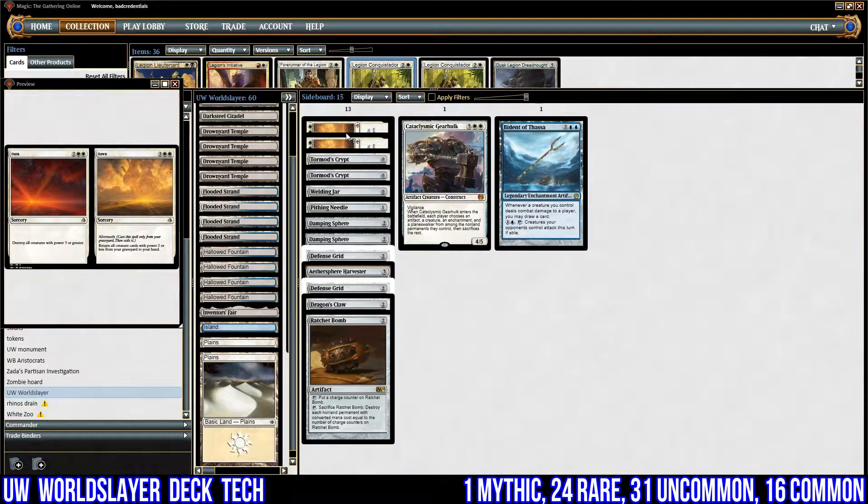Moving to the sideboard: we've got two copies of Dusk and Dawn. The Dusk side destroys all creatures with power three or greater, and since all our creatures have power two or less, this is essentially a one-sided board wipe against their big creatures. The Dawn side lets us return creatures with power two or less from our graveyard, so if we do get board wiped we can recover — it's a very good asymmetric card for us.